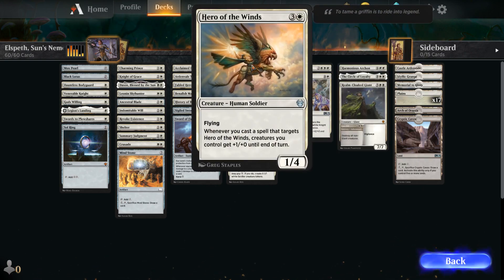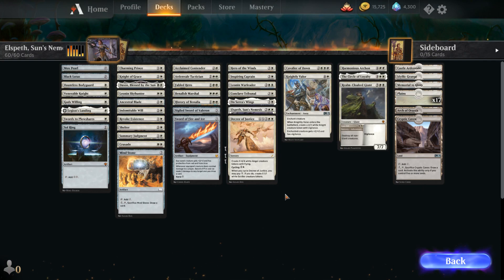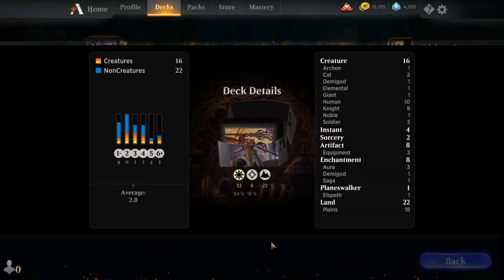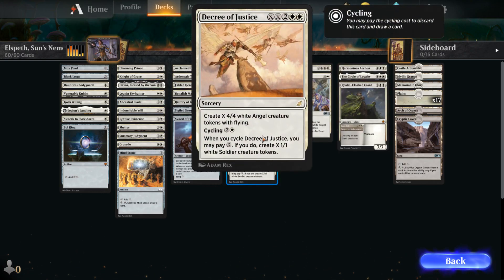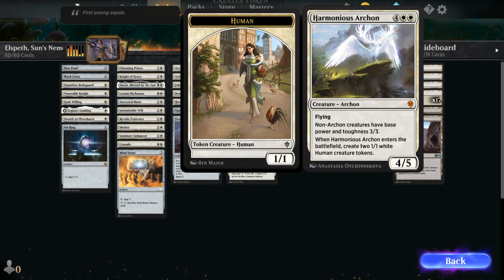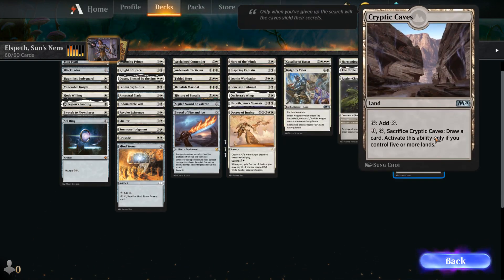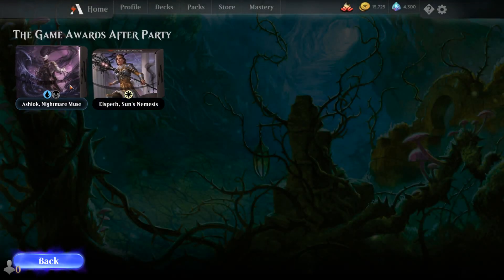There are also some cards from Theros Beyond Death, and Elspeth herself is obviously in the deck. Now, this deck is Singleton, if you notice. We also have Decree of Justice — there's just a bunch of cool white stuff that normally isn't in Standard. For players who don't get to play in paper often, this allows them to do some very, very fun stuff.